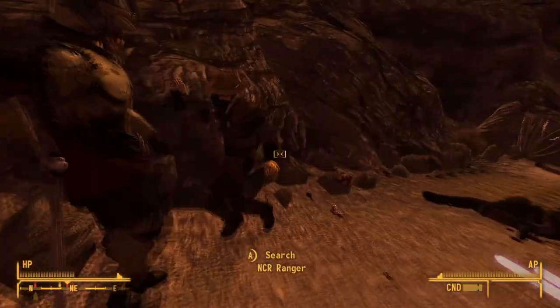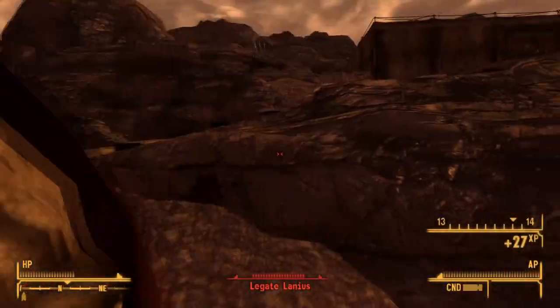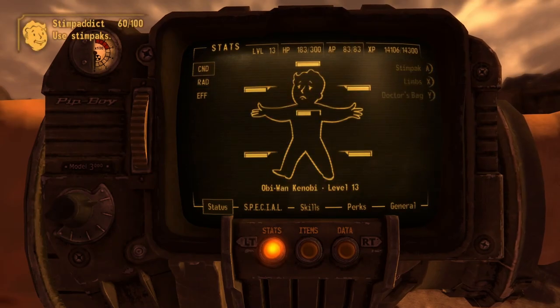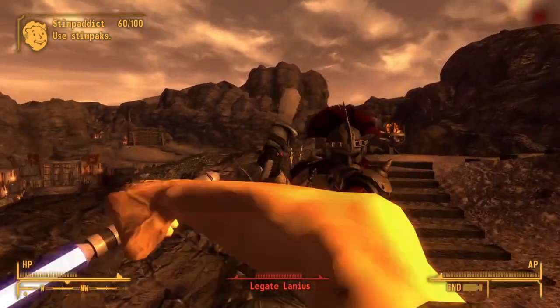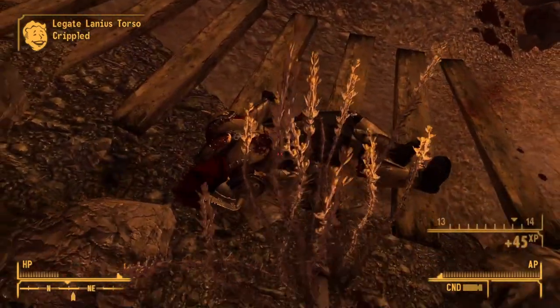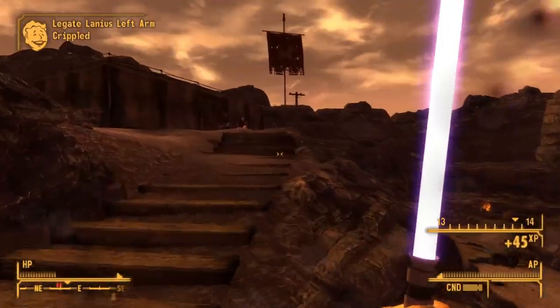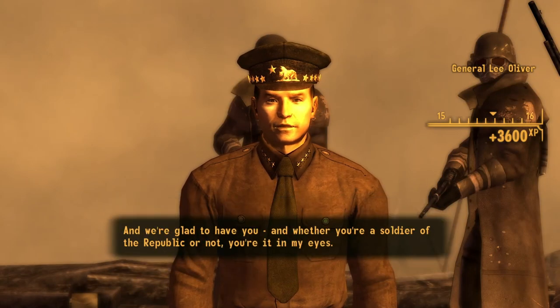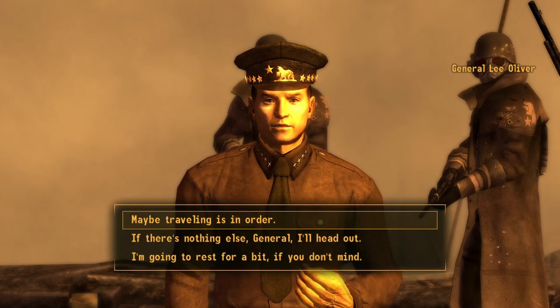And it's time to face the Legate. The lightsaber immediately destroys him. I had a whole bit where I was going to be on the high ground but I didn't even get a chance. The lightsaber just destroyed him by knocking him down so he didn't run away. So the lightsaber is really good. After the Legate was killed I meet up with Oliver and I win the game for the Republic.